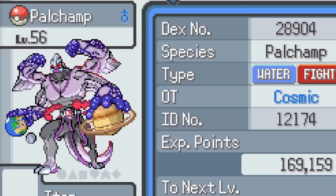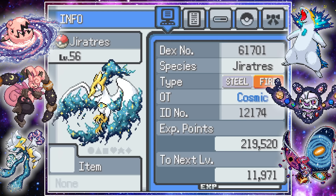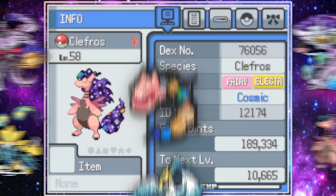Here's a quick recap of the final team. I kept the Palkia-Machamp fusion as it was just too awesome. We also have Alakazam-Jirachi, Jirachi-Moltres, and the World Tree Exeggutor, one of my favorite and most underrated Pokemon. We also kept Steelix-Clefable and Ampharos-Clefable, giving us a fairly variety-filled team. I liked our chances against the Elite Four.